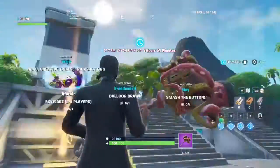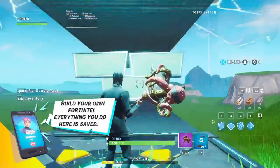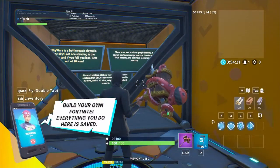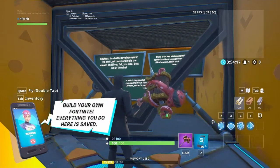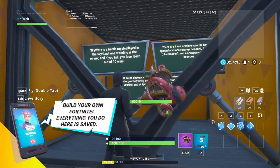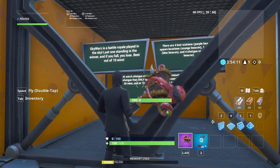So here we are in the lobby and let's go to Skywars. Now we spawn here when we go and then it has like the rules. Let me read it. Skywars is a battle royale played in the sky. Last one standing is the winner and if you fall, you lose. Best out of 10 wins.